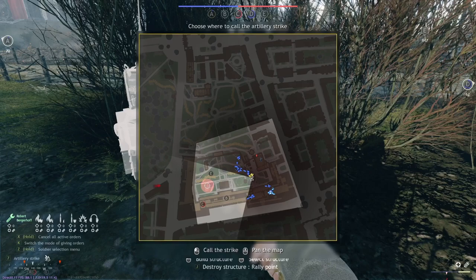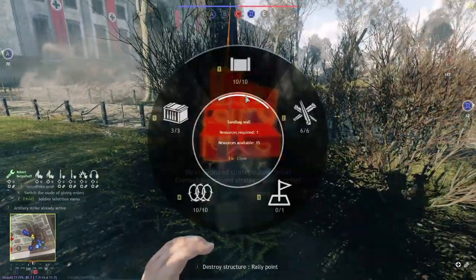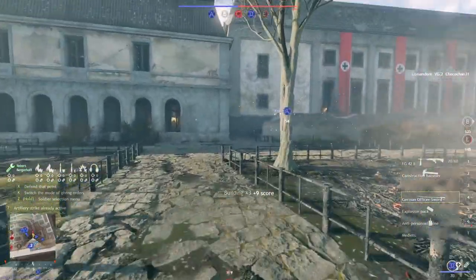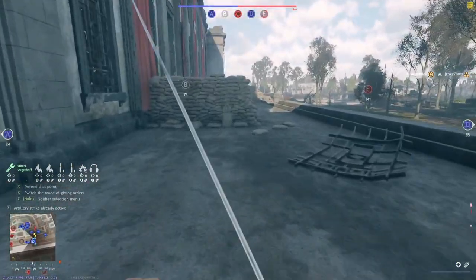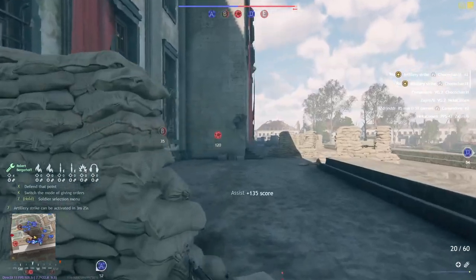I took a squad with an engineer to build a fast rally and a radio man to do a first artillery strike on E, because if I do it perfectly in time I'm going to hit a couple of soldiers — the artillery strike takes around 20 seconds to start and enemies take around 15 to 20 seconds to capture. Four kills is actually okay for conquest; if it was five or six I'd be very happy.